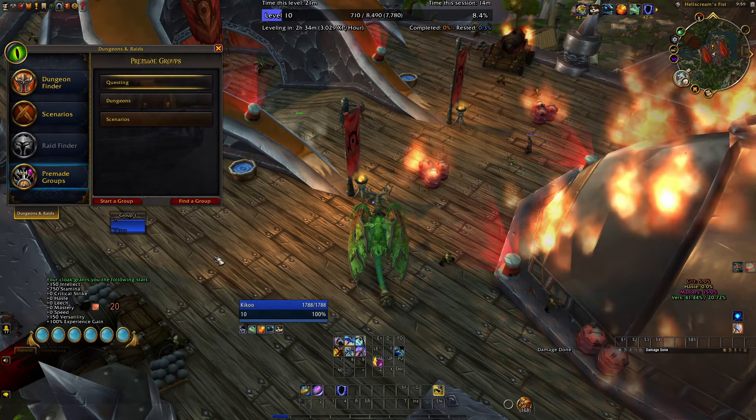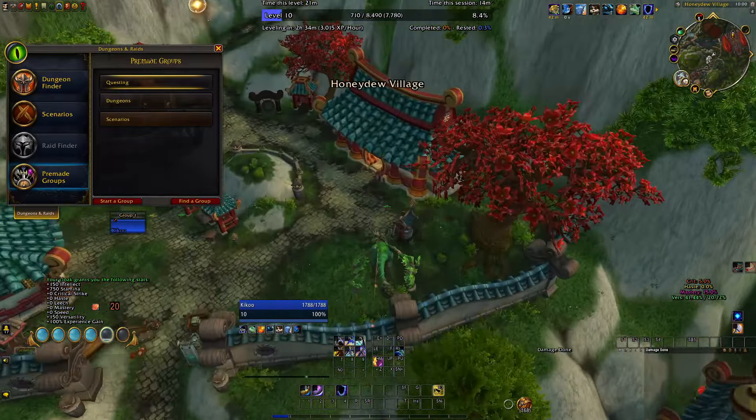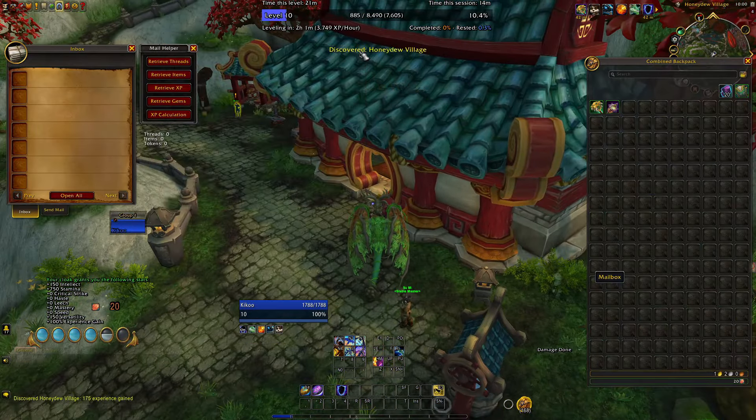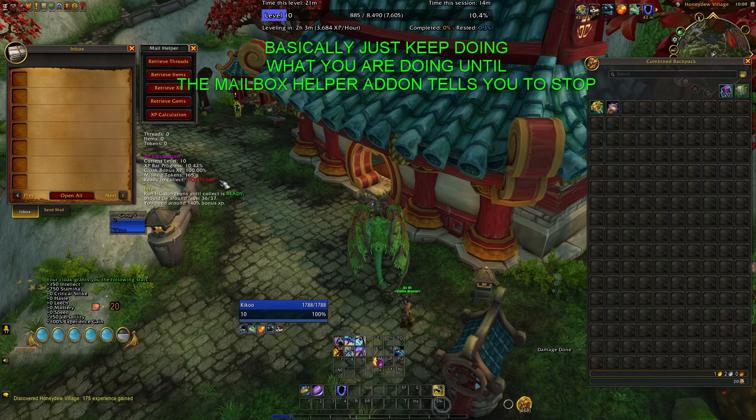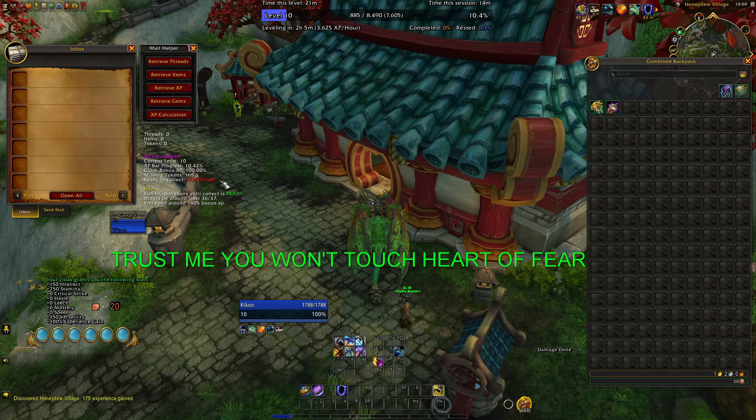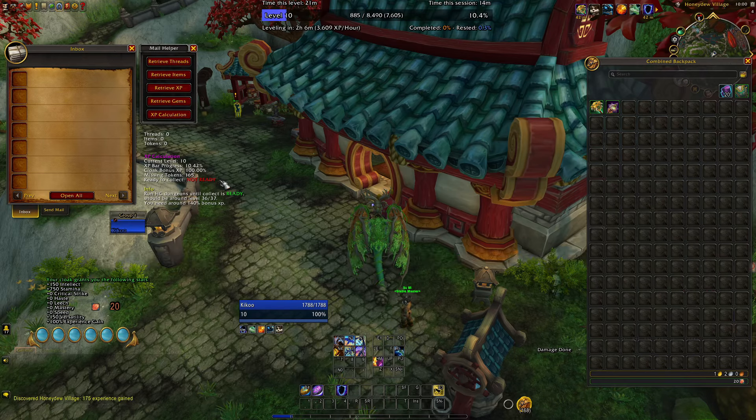At that point, you want to go to your mailbox. With the Remix Mail Helper add-on, click XP Calculation and it's going to tell you whether or not you need to take all the XP bonus tokens out of your mailbox. If it says 'not ready,' don't touch it — just keep farming and grinding. Or if you happen to hit level 35, go to Heart of Fear and kill all the bosses in there if you have to. When it says 'ready to collect,' click Retrieve XP and you're going to jump from whatever level you are to level 70 instantly.